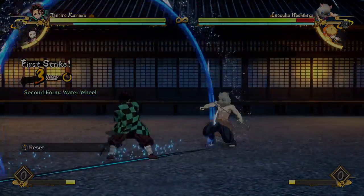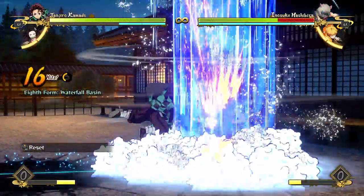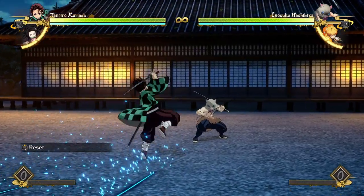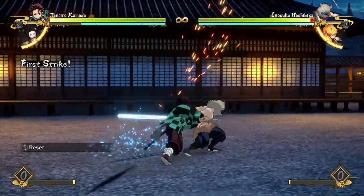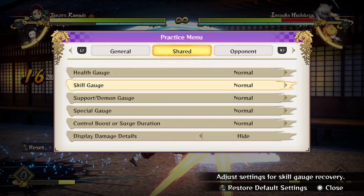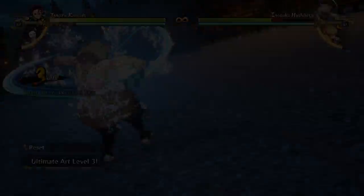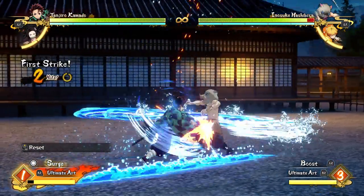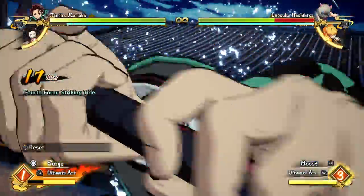All of your special moves and cancels use the blue meter at the top of the screen. Every time you do an attack into a special move, or a special move into another special move, that costs one blue bar. Even cancelling regular attacks into a jump or sidestep costs a bar. All the damage you deal and take builds your super meter at the bottom. When full, you can throw an ultimate — which does more damage the more meter you have — or activate burst mode, which boosts damage and gives you an extra follow-up on your regular attack string.